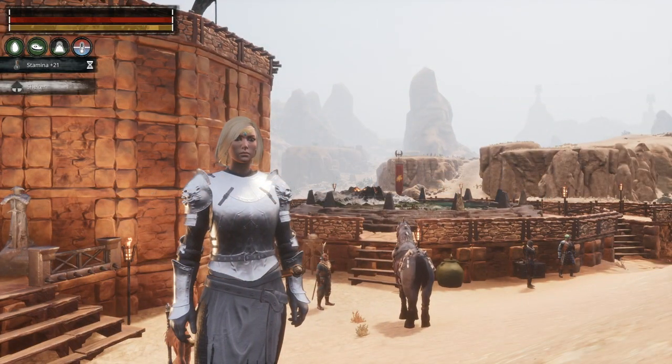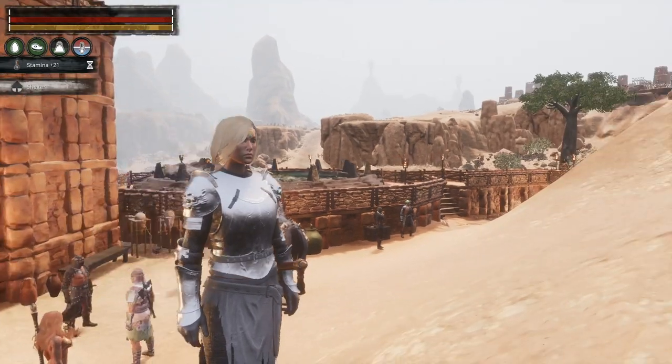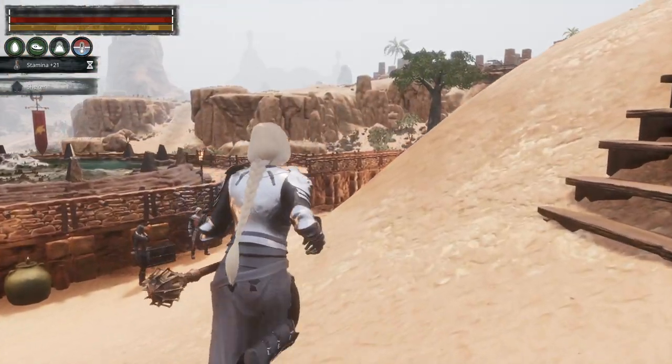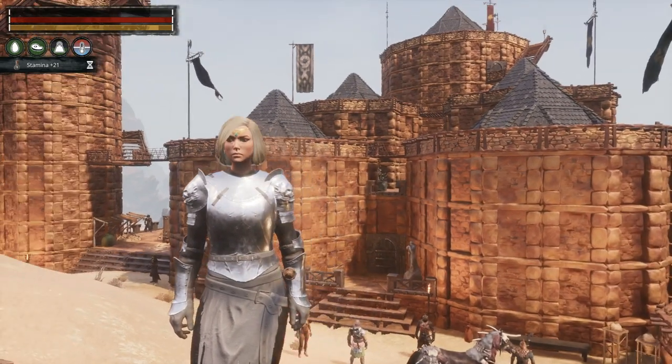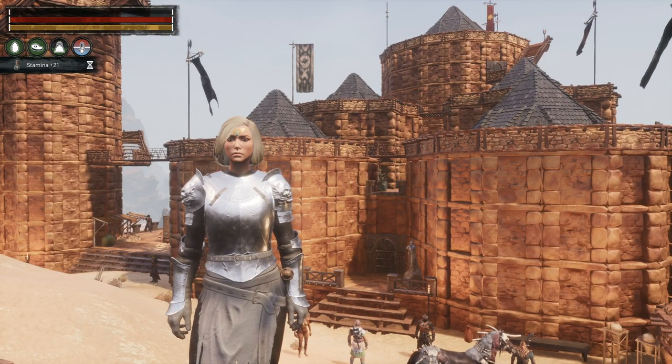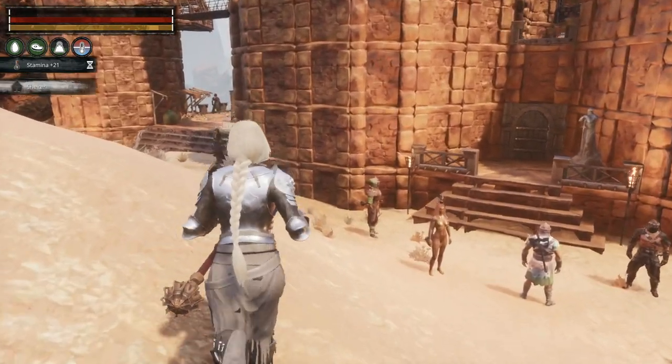Hello and welcome back to Conan Exiles. We're in our desert base as per usual, just next to Sepamaru. Today we're going to try - emphasize try - to upgrade our spell book through levels 14 and 15, in which case we will have completely upgraded it and done everything. I think we do have most of the ingredients we need.